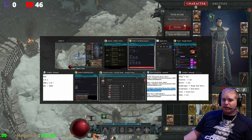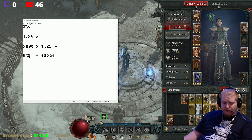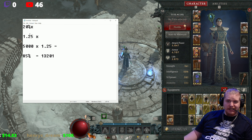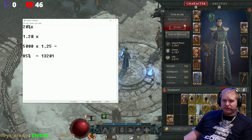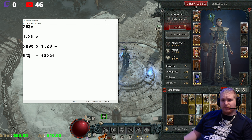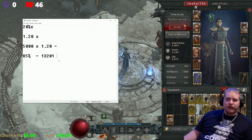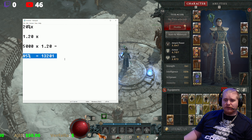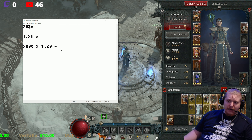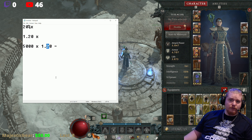How does that multiplier work? It's very simple. It's 20% times, which is represented as times 1.20. So times 1.20 — like if 5,000 were the damage number, you'd say 5,000 times 1.20. It's just an additional damage bonus, and of course it goes up to times 1.40 if you put it on a two-hander.